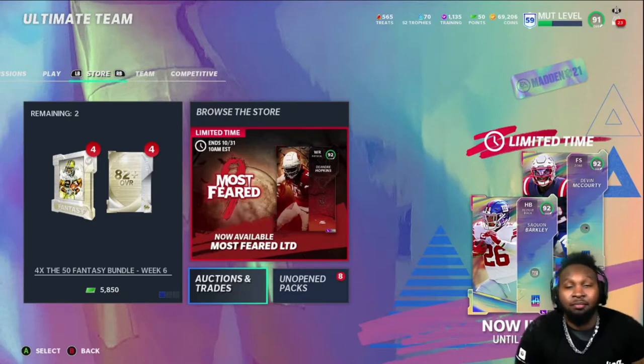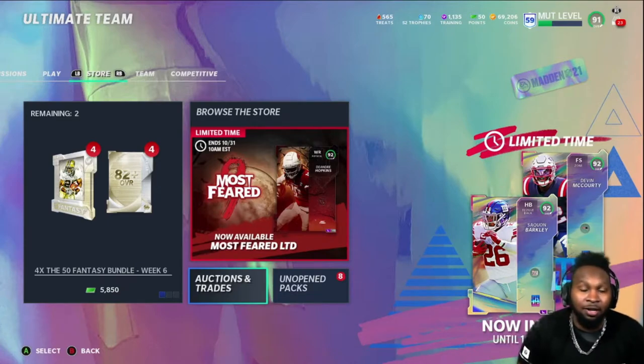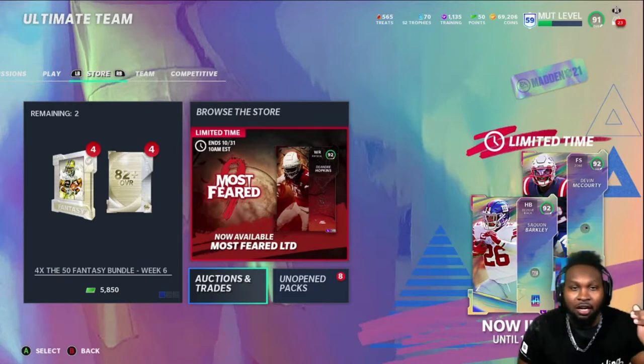I had Brandon Cooks on my team originally, and we went ahead and took him off and put Julio Jones in. We already powered him up to the most he can be, minus the NFL 50. I went with Julio Jones because I talked about it in my last video — if you're looking for receivers, make sure you pick up receivers that have the archetype route runner. In my honest opinion, those are the best receivers in this game right now. Because man coverage is the meta — a lot of people are running bench press and one step ahead. Having a receiver with the route runner archetype and the route technician ability helps create the separation you need to get open against man cover defenses.